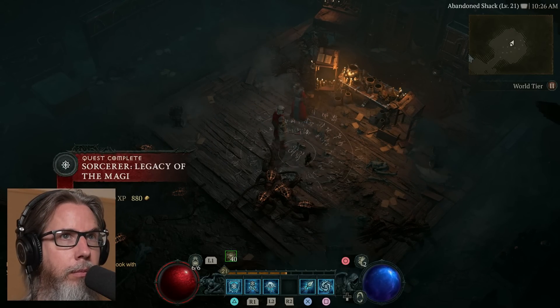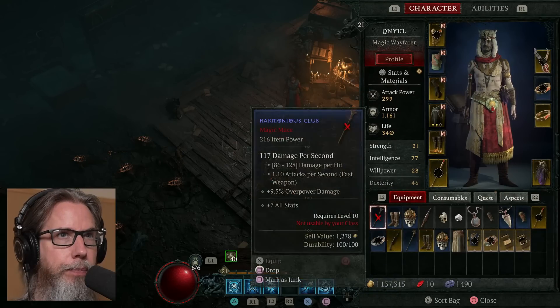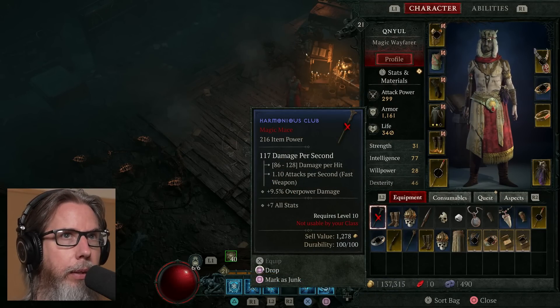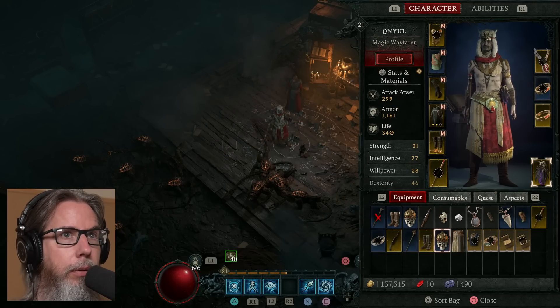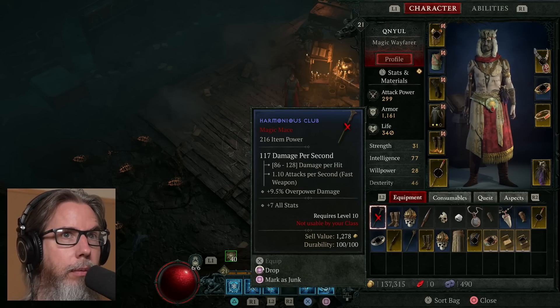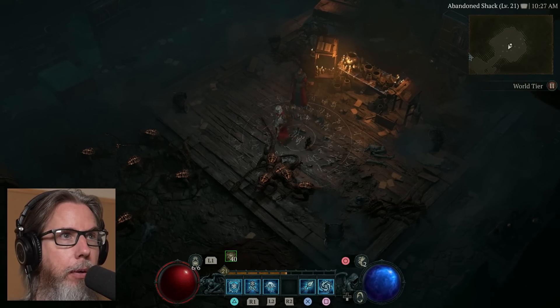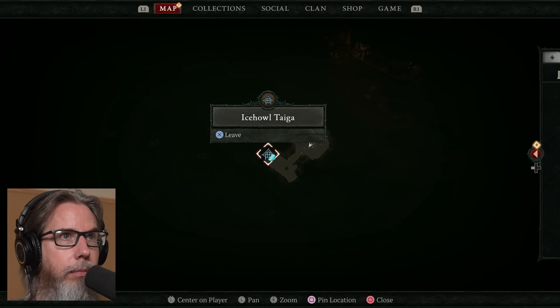Class feature unlock — Enchantment Slot Unlocked. Where's my enchantment slot? These are just gems, things that can be socketed. Another enchantment slot — consumables, quest, aspects. I think that might have to do with enchanting things. I was expecting something to appear on the screen here, like with the Druid and the Necromancer.